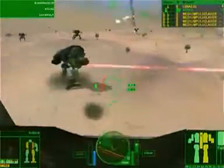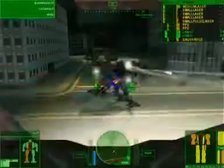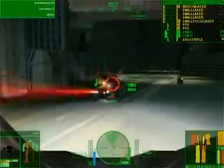Zu den besten Taktiken zählt, das Feuer mit den Wingmen auf ein Ziel zu konzentrieren. Die letzten Einsätze führen sie in enge Häuserschluchten. Doch mit den richtigen Kurzstreckenwaffen bringen sie auch diese Mission zu einem erfolgreichen Ende.